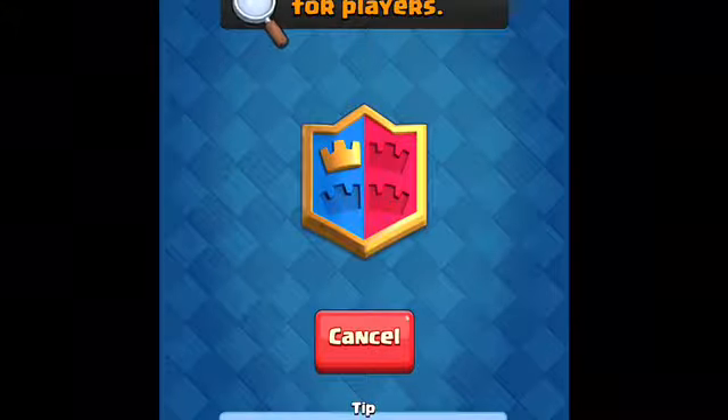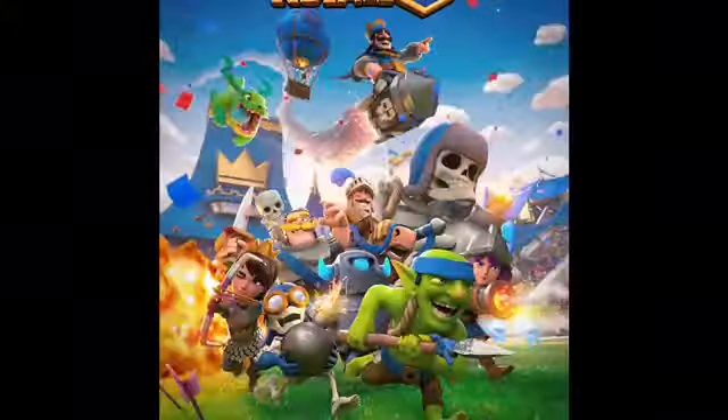For the third drawing we have: Rocket, Princess, Barbarians, Witch, Elite Barbarians, Barbarian Barrel, Graveyard, and our last pick — so that's the full deck. Let's get into a 2v2 battle.